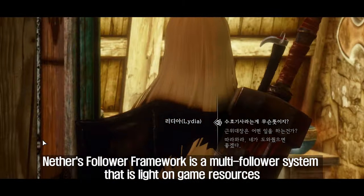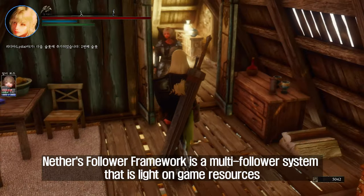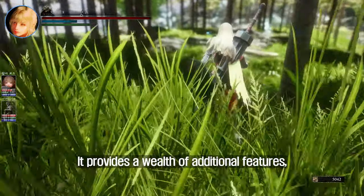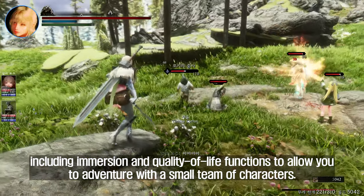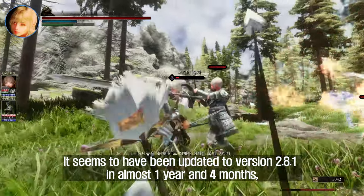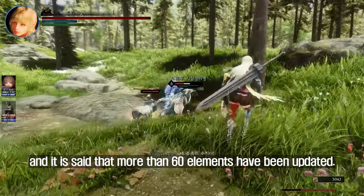Next is NFF, a multi-follower system that is light on game resources and allows for up to 10 companions at one time. It provides a wealth of additional features, including immersion and quality-of-life functions, to allow you to adventure with a small team of characters. It seems to have been updated to version 2.8.1 after almost one year and four months, and it is said that more than 60 elements have been updated.